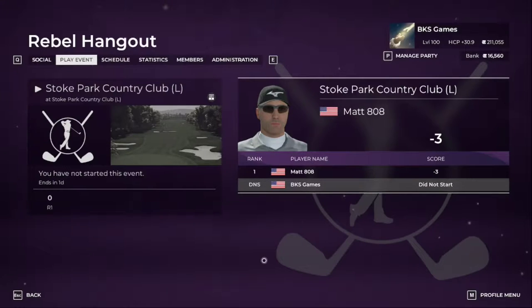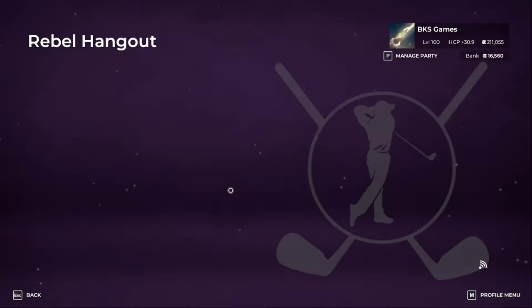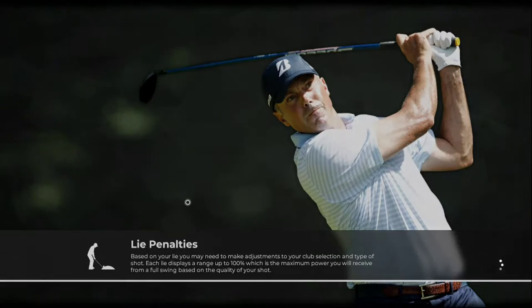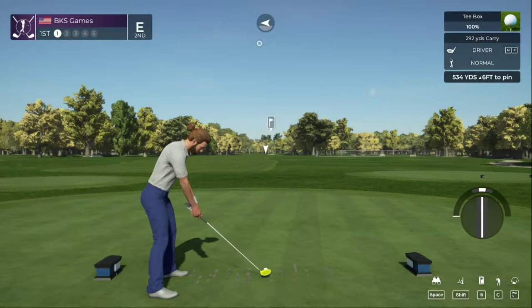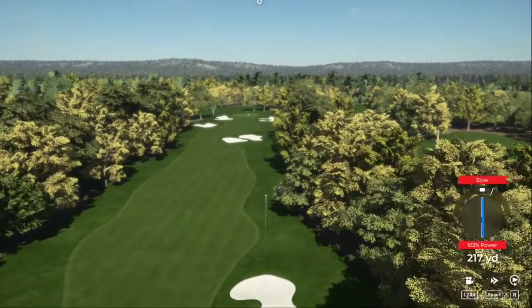All right, here we are — first time back in a couple of days. We're going to get this one going and see what we can do. Stoke Park Country Club, it's a LiDAR course, so that should be good to get us back into the swing of things. We went on a little vacation down to Cocoa Beach. Hello and welcome to PGA Tour 2K21. My name's John, we are on the first tee and ready to kick off this first round of play. Let's kick this one off in the fairway and take it step by step from there.